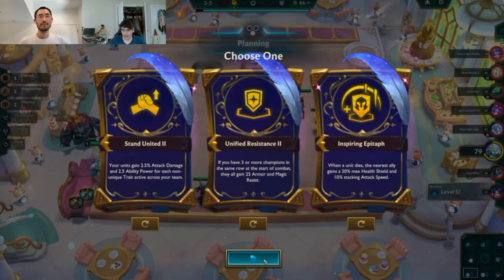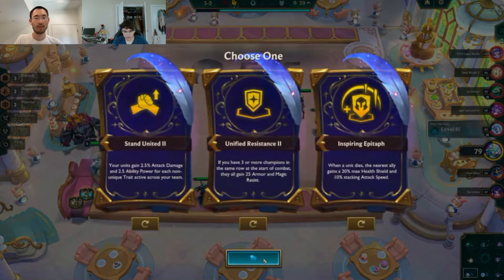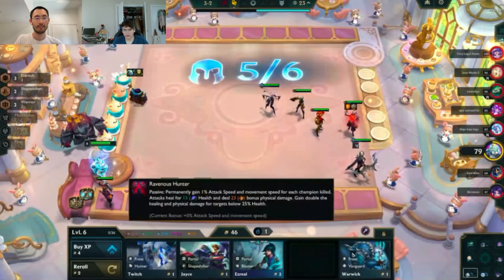Extra money on econ augments can make you want a fast nine or fast eight on really powerful augments like combat-oriented ones. In spots like this where you get stuck on seven or get to eight without any gold, it gets really hard because you're forced to play around whichever unit you hit, which can be like Titans Gwen. Those are the real spots where you want to be looking out for fine vintage and stuff. Here I'm thinking Unified primary and then Inspiring Epitaph as a backup. You can reroll Unified and probably end up on Unified — I think Unified looks probably the best.